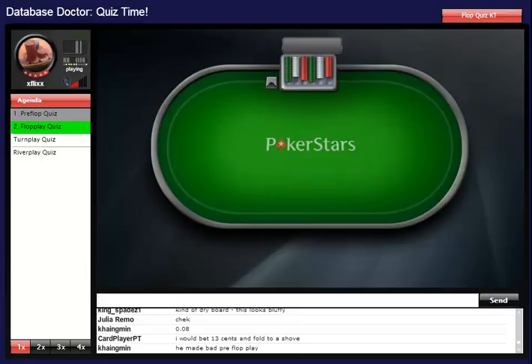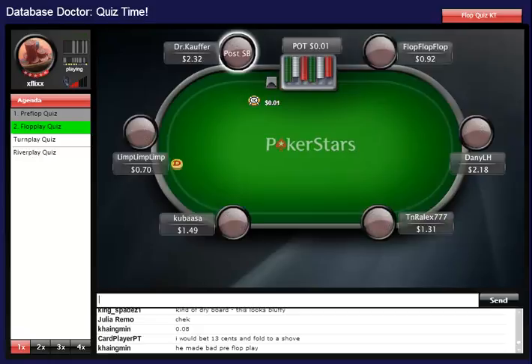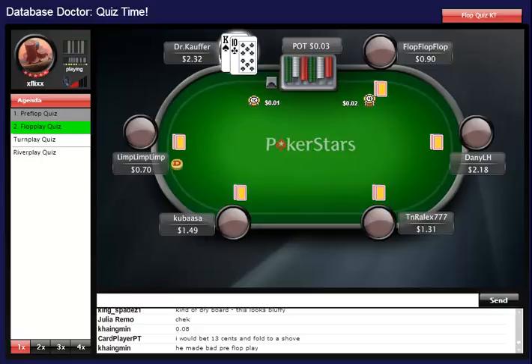Three-betting is not fine though — three-betting against that short of a stack is going to spell doom most of the time. Bad pre-flop play, but the flop play was a good line, just not optimal bet sizing.